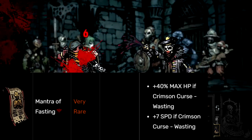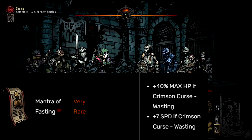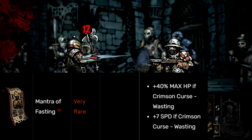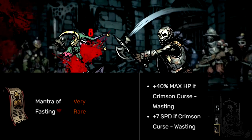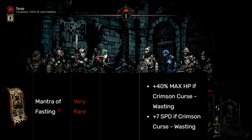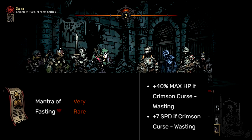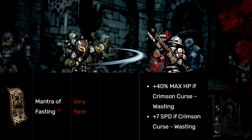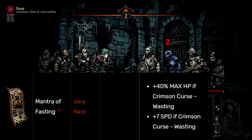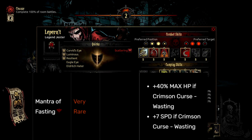Mantra of Fasting does not protect you from act-outs or barks from characters that are Wasting. So your character can randomly move forward, pass their turn, stress your team — and all for what? A bit of HP and speed. Another thing that the Mantra of Fasting does — or rather doesn't do — is actually stop you from getting out of Wasting. Meaning that if you are Wasting, there is a chance that at the start of your character's turn or upon moving to a new tile, they die — because they have the Crimson Curse and you didn't feed them because they're Wasting.